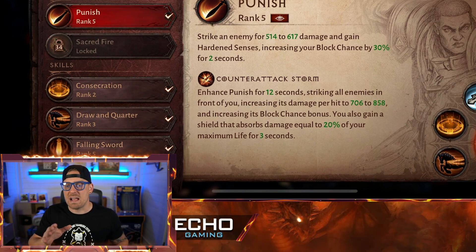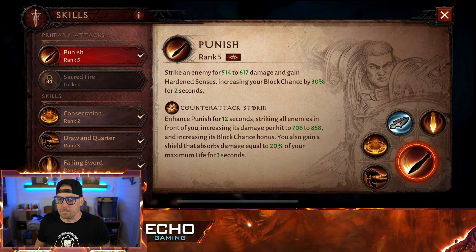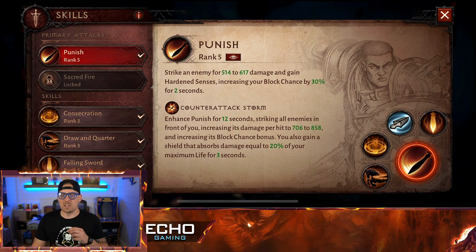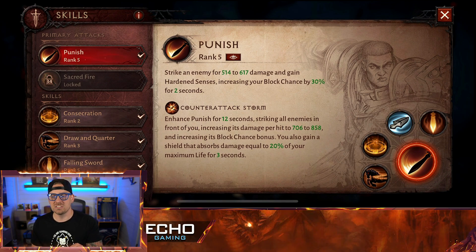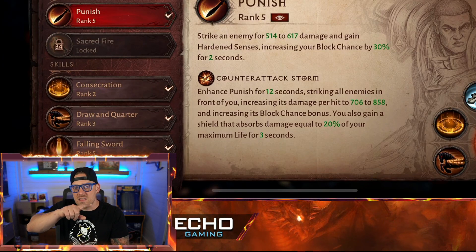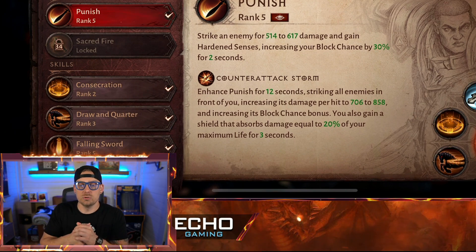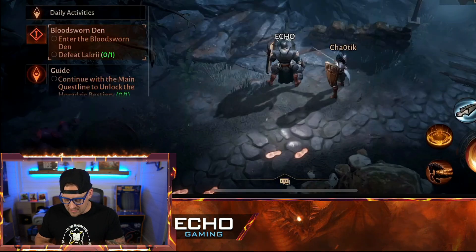It just happens — you don't have to do anything. We have the Counterattack Storm: enhanced Punish for 12 seconds, striking all enemies in front of you, increasing its damage per hit to 706 to 858, and increasing its block chance bonus. You also gain a shield that absorbs equal to 20% of your maximum life for 30 seconds. Basically, this is your super. When that icon around your primary attack button charges up, you can use your Counterattack Storm.